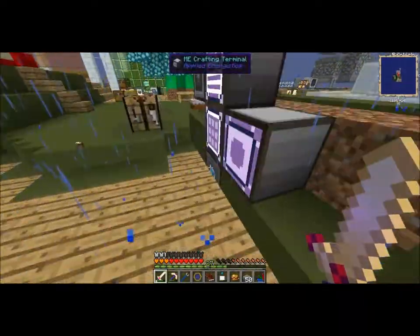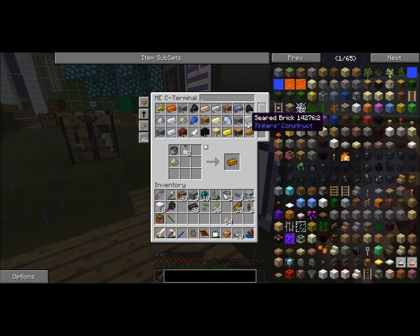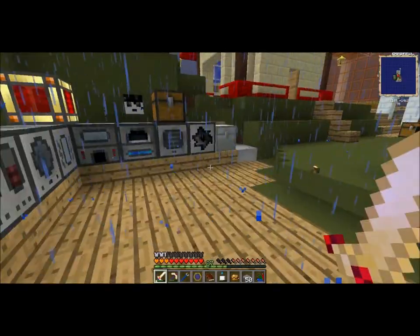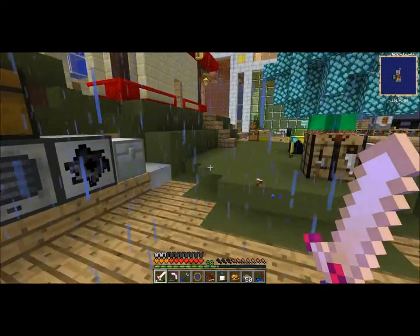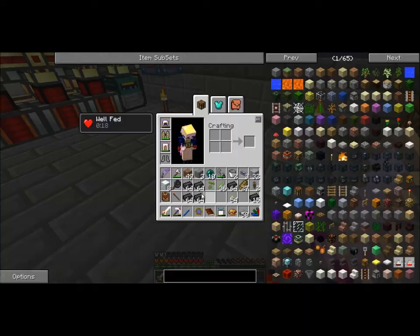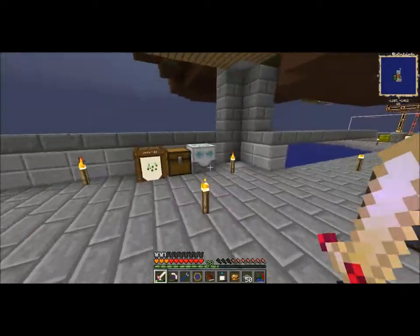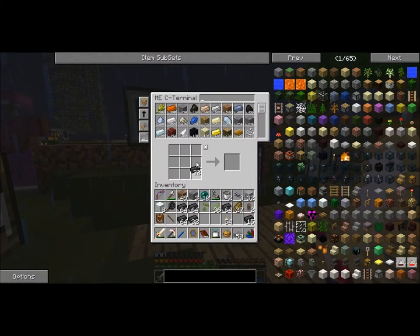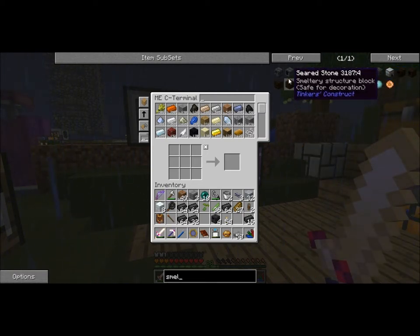I've actually got myself six stacks of seared bricks. I've dumped a lot into my automated setup - some here and some downstairs which goes directly into my AE system. But first we need to get ourselves a couple of smelteries, which is going to be a problem. I've done some math - I probably need around four smeltery controllers. We need smeltery tanks too.